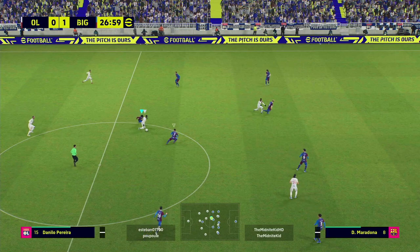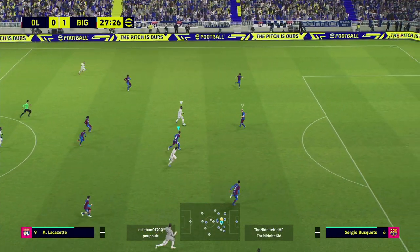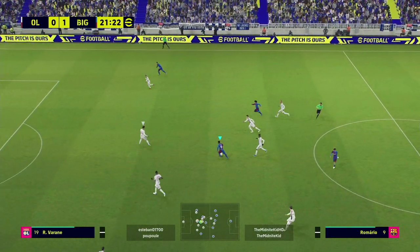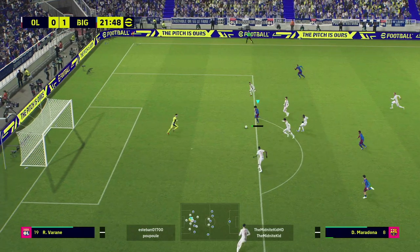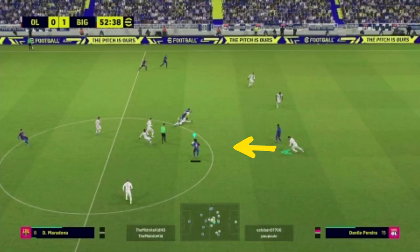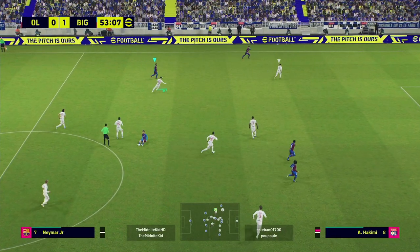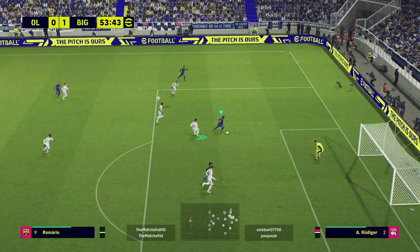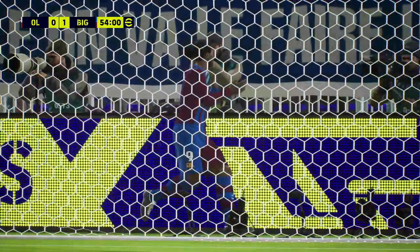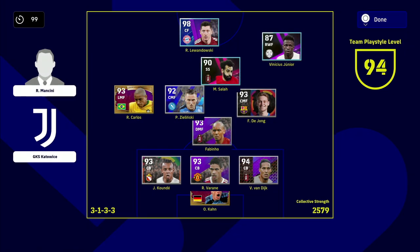He seems fairly solid through the center, but what really shows his hand is when he's attacking — I'm just waiting with Busquets, and I know the ball is going to come through the little gap in my triangle of defense. When it does, it's a terrible pass from him and I just mop it up. I started getting a lot of joy down the wing, so once I'm in a position where he's going to chase into that space, I turn back in and wait for him to make a mistake.